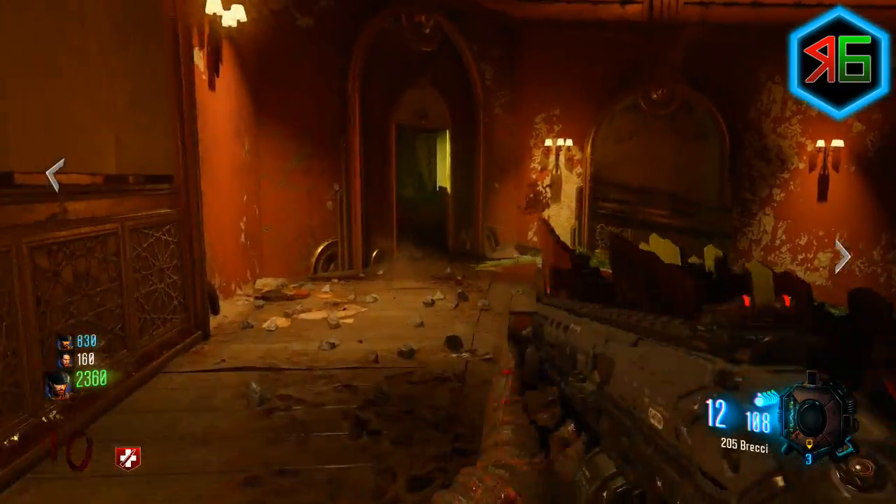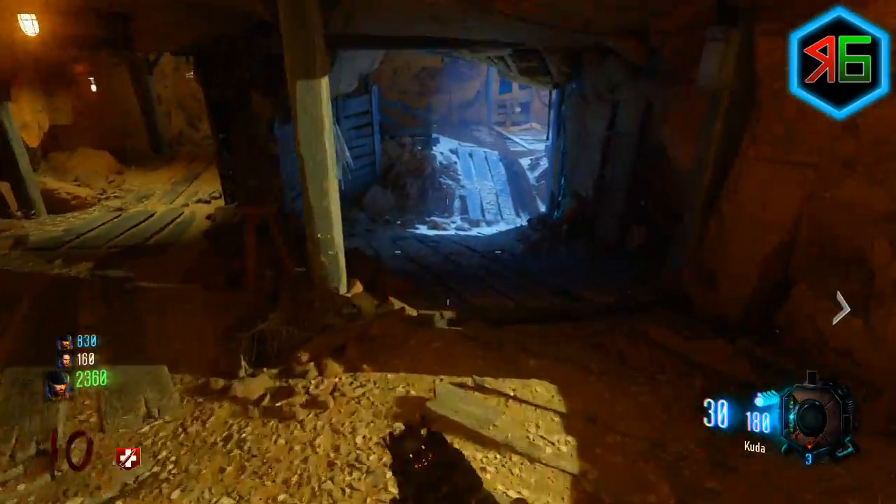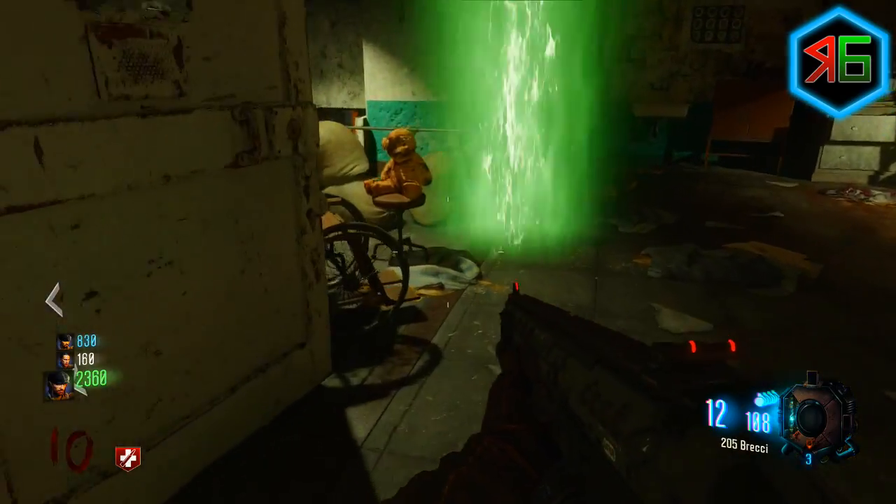The way I like to do it is in a more linear order, so what I do is I unlock the area to Origins, I progress through there, I go up to the dig site, and I go down underground and into the Mob of the Dead area.